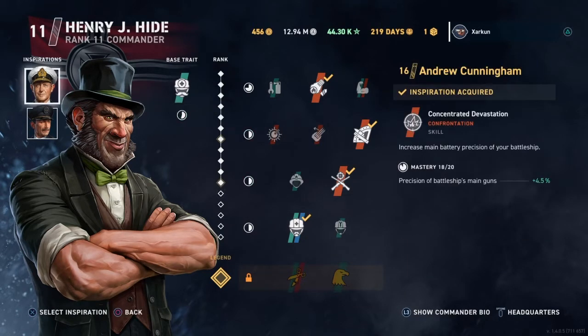In the inspirations, I should point out that I have a level 16 Andrew Cunningham to increase the battleship's main gun precision by 4.5%. This is definitely a pretty big effect on my build, and you may not be able to achieve the same results if you don't have a high level Cunningham, so keep that in mind.